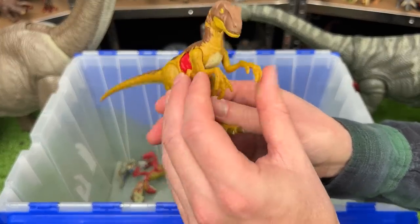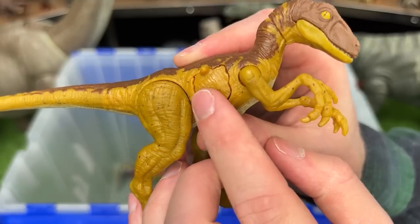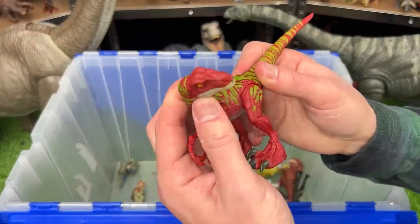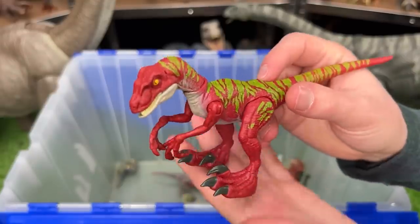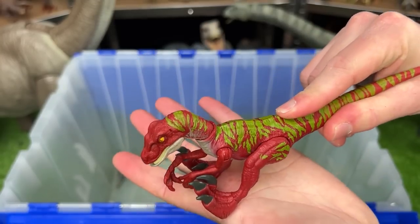I've also got some smaller Velociraptor figures in here. This first one is a battle damage edition — you can open and close the battle damage right on its side. I also have this leaping Velociraptor figure — it is super brightly colored with the red and green stripes, and it's a leaping Velociraptor because its legs are spring-loaded so you can actually launch it into the air.